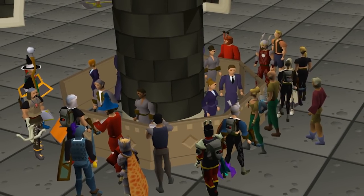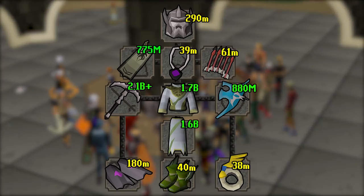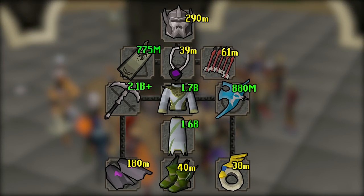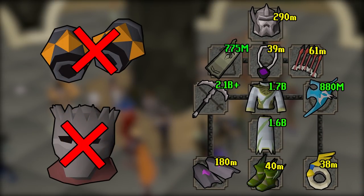The first thing I want to talk about today is a bit of a development in the most expensive gear. With the release of Nex, there are two new item pieces that have broken into the most expensive slot. We have the Torva Full Helm and we have the Zarite Vambraces. These have actually ousted two fairly cheap items, but honestly it could be worse.